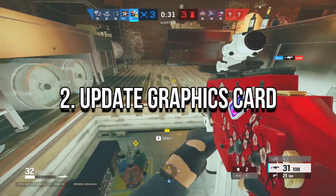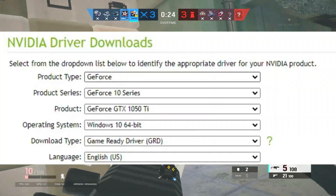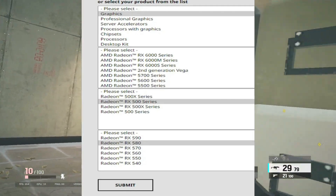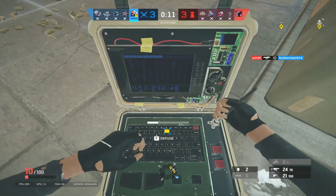2. Update graphics drivers. If you want a GPU intensive game like Rainbow Six Siege to run smoothly on your system, you must always update your graphics card drivers to their latest version. Every time your GPU's manufacturer releases a new driver update for your GPU, they optimize the drivers so that your GPU continues to perform well in modern games.